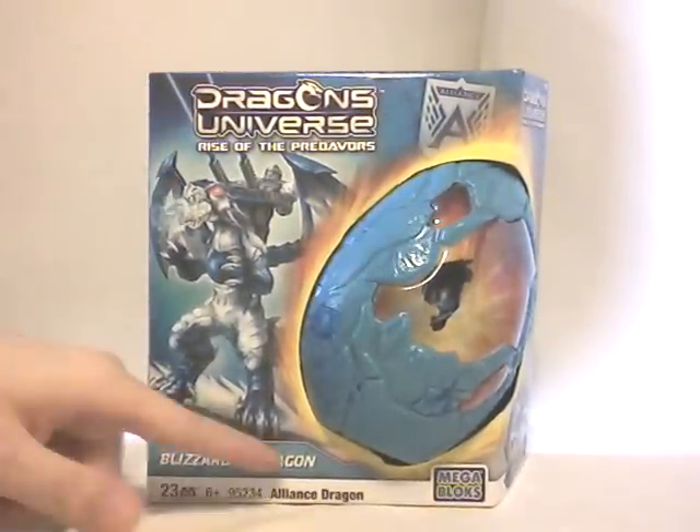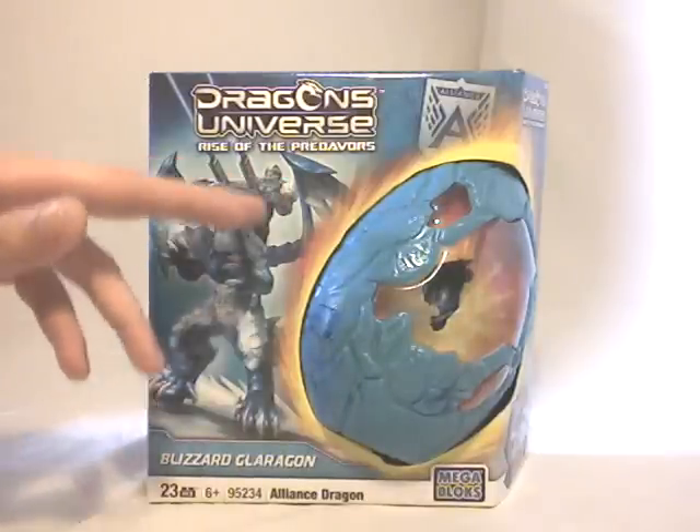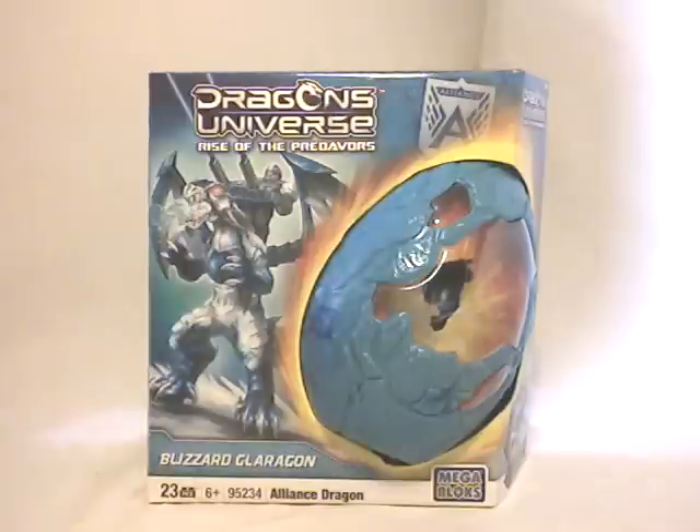Quite hard to pronounce, but you can see his name right there. So that is one of the mid-sized dragons, also known as Master Dragons, for those who want to know the official terms. As you can see, he also came with Dragon Riders on his back, and we're going to see that on the set itself.